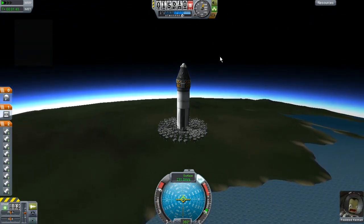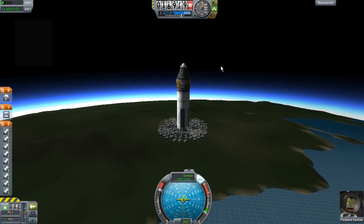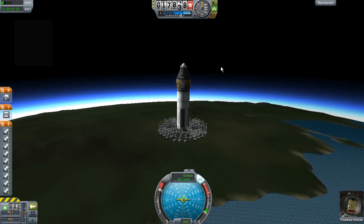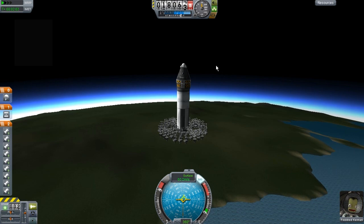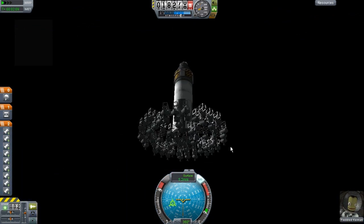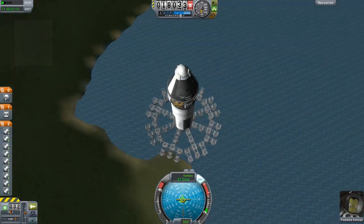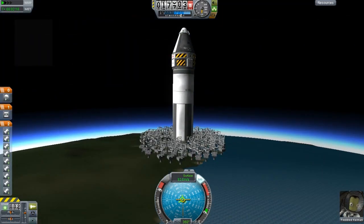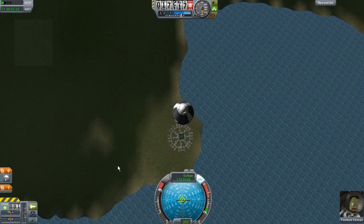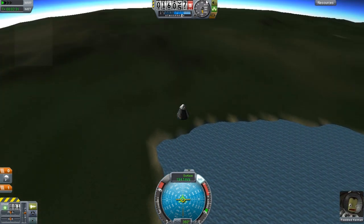Surprisingly, we got up to the engine shutting off around 12 to 13 kilometers. And surprisingly, it reaches about 18 or 19 — I did a few test launches beforehand. Overall, this thing is just — I don't even understand how it flies. This is just absurd. Well, time to splash down. I really wish I could do this on a large scale. It'd be amazing to get this thing into orbit.